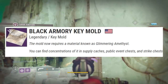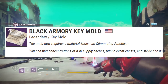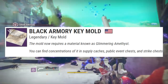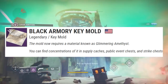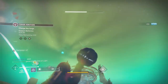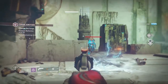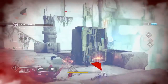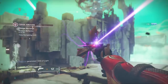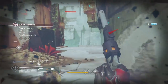After completing that step, you'll progress to the next one. The mold now requires a material called glimmering amethyst, which you can find in supply caches, public event chests, and strike chests. A public event is likely going to be faster than a strike, so head to either the EDZ or Nessus since they are larger areas with more public events spawning. We'll have to wait and see how many drop from public events versus strikes.